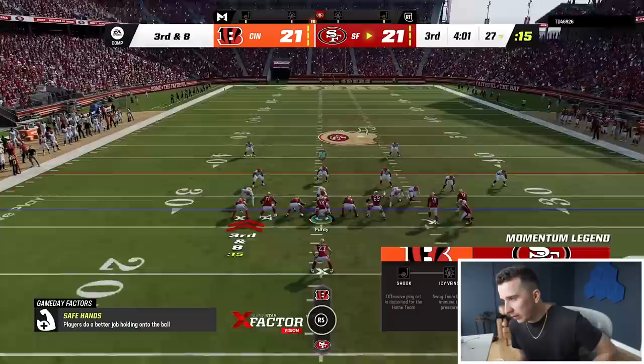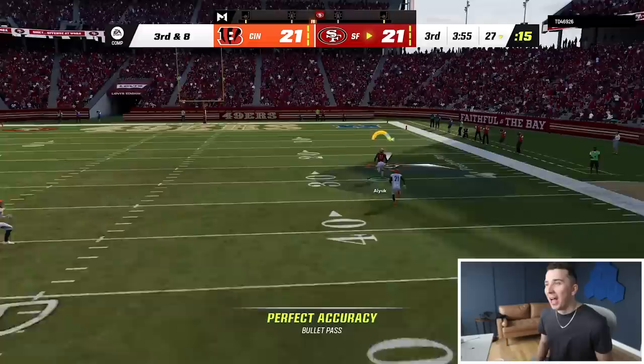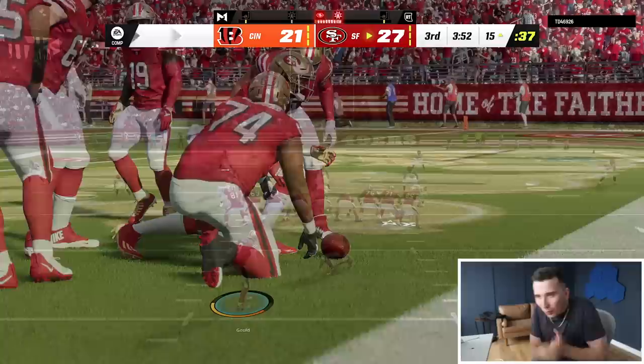This is a play action jet sweep. Everyone's coming left, so Debo should get open here. Go! Up top! Let's go. See what the motion does, man. I motion over the jet sweep and someone gets wide open.